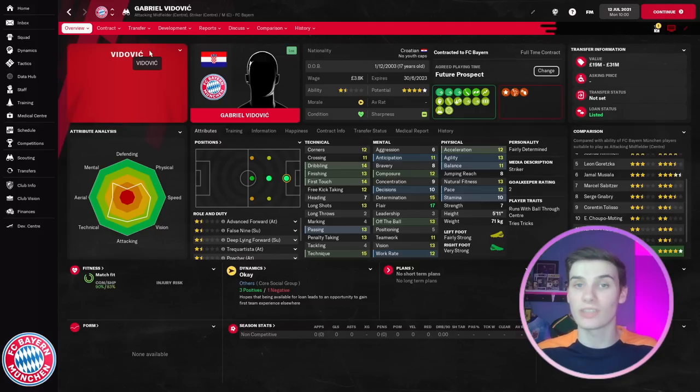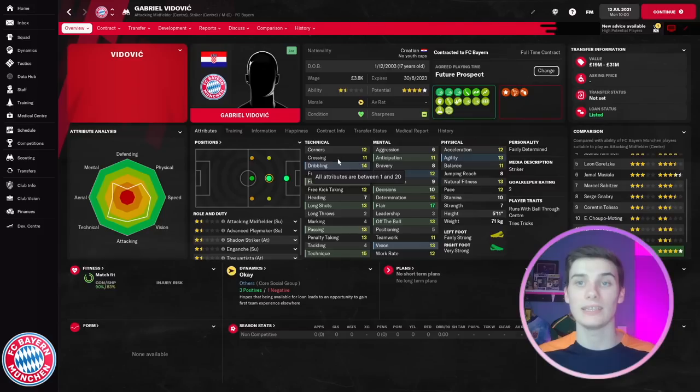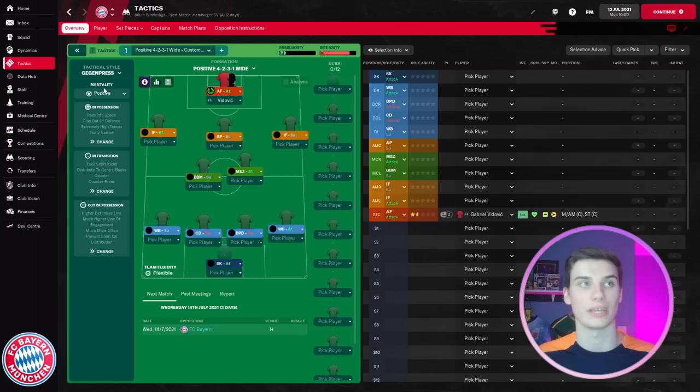My favorite thing about Vidovic is that right from the off he is still a very good striker, even at 17. He is built to do very well in the match engine and he's only going to get better — basically becoming a match engine breaker as we go further down the line. To prove just how good he is, in this simulation I don't do anything special: I just train him in the advanced forward role with no additional focuses, no double intensities — nothing. The tactic is a basic 4-2-3-1 gegen press preset set to positive, with him as an advanced forward replacing Lewandowski.